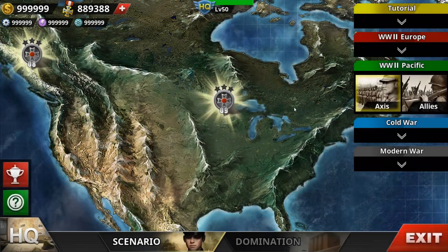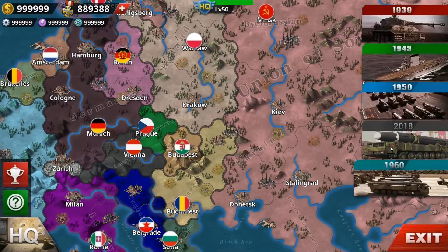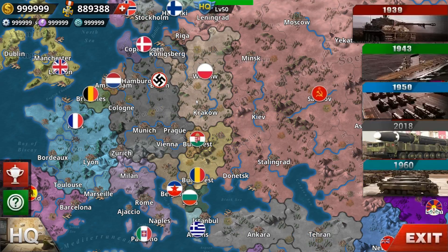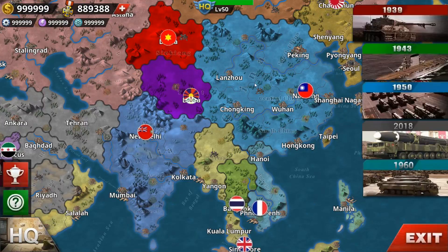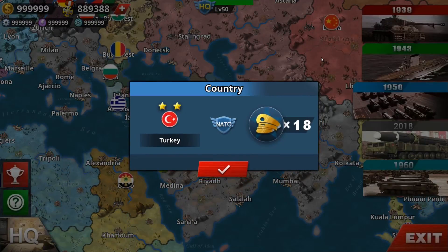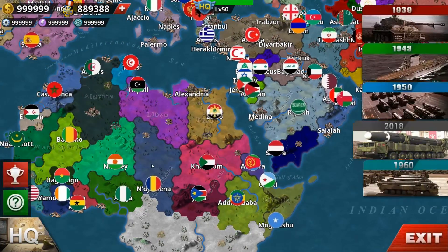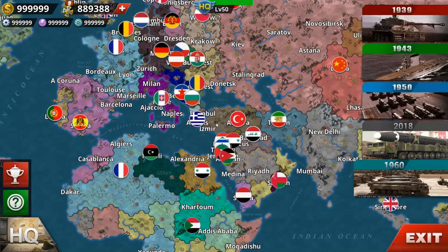Looking at the conquest, we have a fifth conquest this time — we have the 1960 scenario and the 2018 scenario. They've changed some colors, textures, and the user interface. The 1939 scenario still features Germany, French Syria, and British Palestine. The 1950 and 2018 scenarios are still the same, though I hope they don't spam too much.